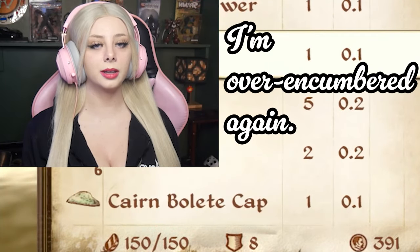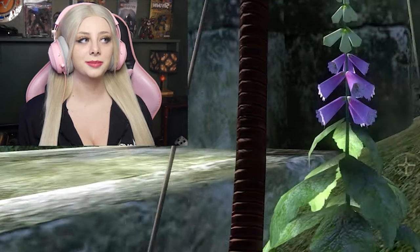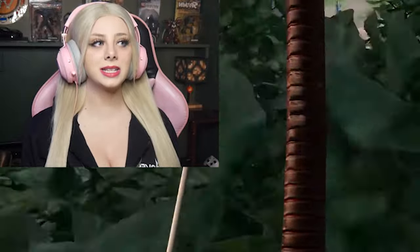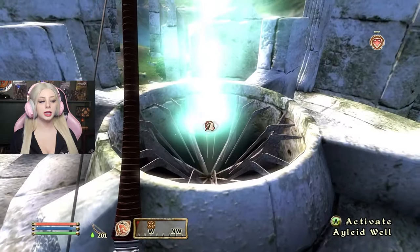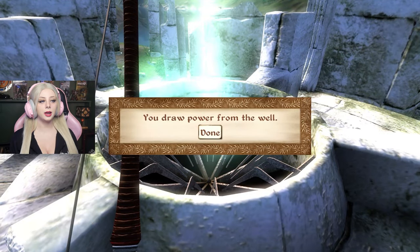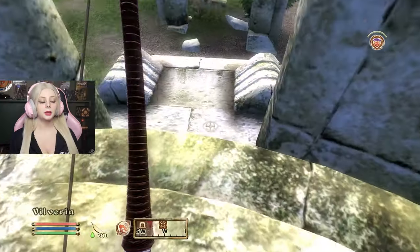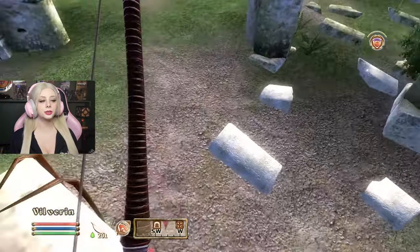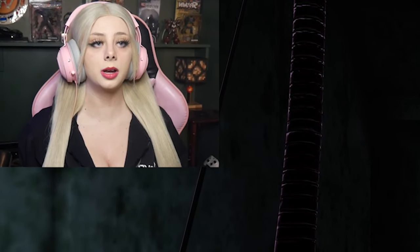I'm over-encumbered again. I have 67 tomatoes — no wonder I'm over-encumbered! I didn't know I just had 67 tomatoes on me. Let's just take that down to a nice even 50. Where the hell did I get 67 tomatoes? Let's activate this — now I have extra power, which is always a good thing. I'm feeling very confident because I killed those two bandits, and it has given me a false sense of confidence that will probably be crushed immediately. I'm just going to do my best to sneak and take guys out that way.